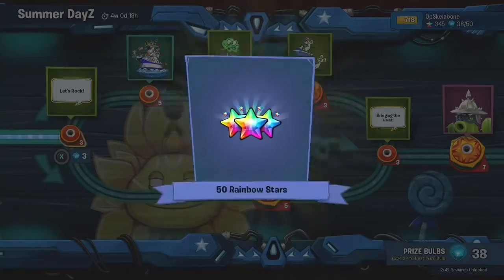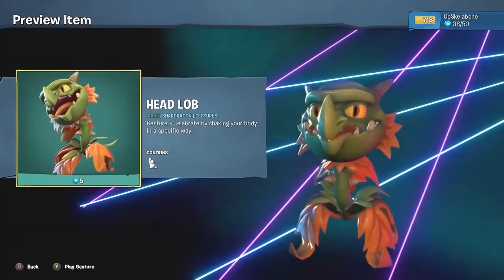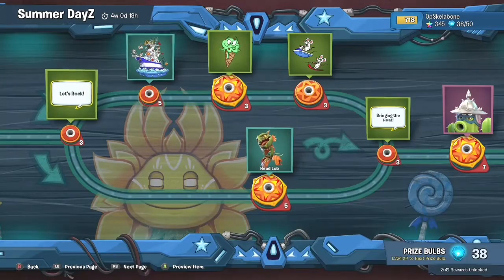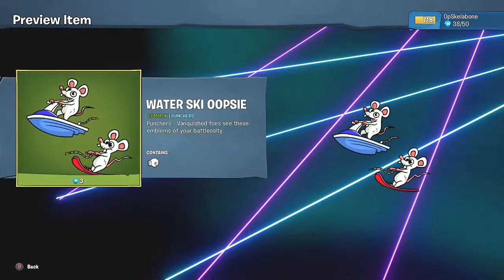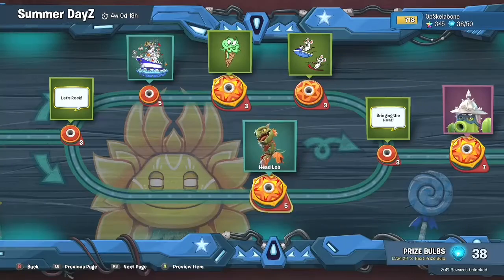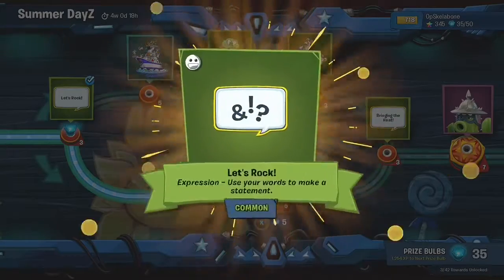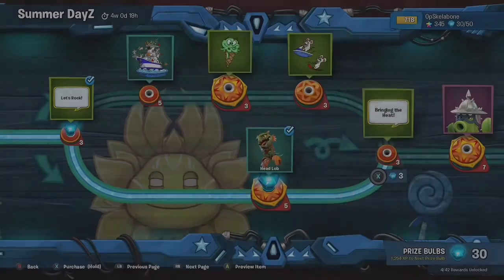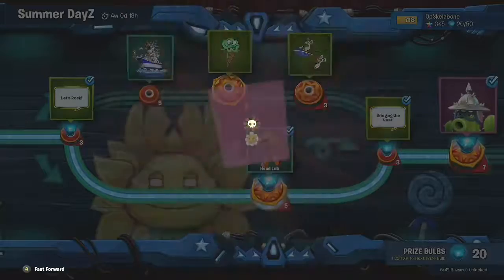I'm just not gonna purchase it. We can either get this little emote. I don't really like snap — wait, but it's cheaper to go down Snapdragon Road. So I'm gonna do that. First we need to get this little let's rock thing. Then let's get this little snapdragon. Then bring the heat — not bad. Then we get this little arrowhead hat for the cactus.